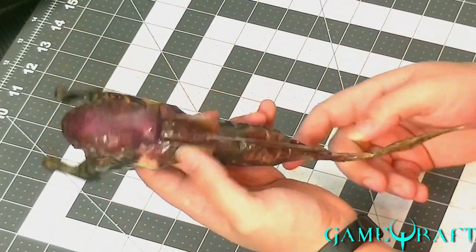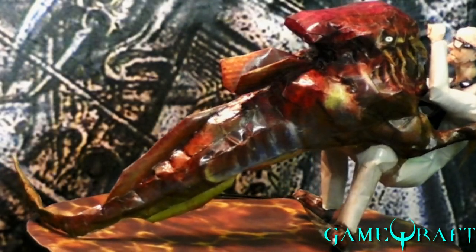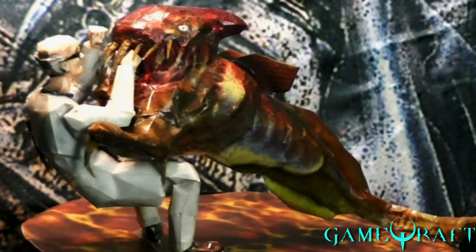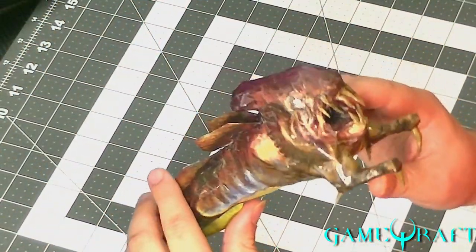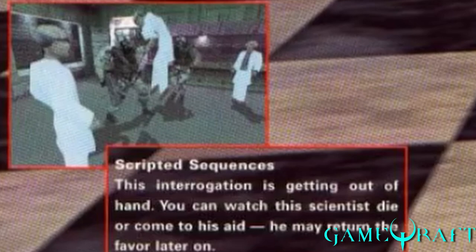The Ichthyosaur is basically introduced into the Half-Life series with the best possible animation, just obliterating a scientist. I always feel so bad for the scientists — they always get stuck somewhere, eaten, exploded. Can we all agree that killing scientists is probably the best thing about Half-Life? It's like they give you the choice. On the Half-Life box, it actually tells you that you can choose to kill a scientist or save him and he'll possibly help you later. And it has a picture of like a grunt choking the scientist in the air.